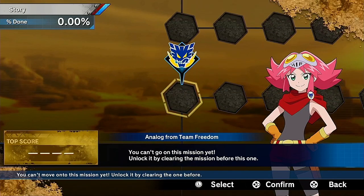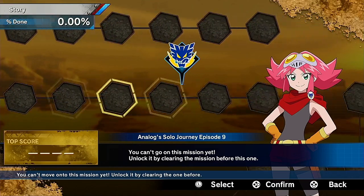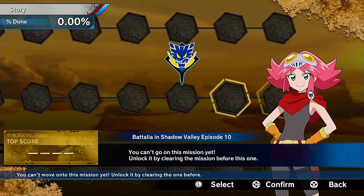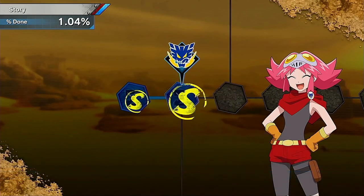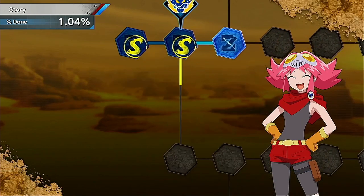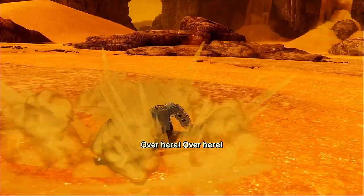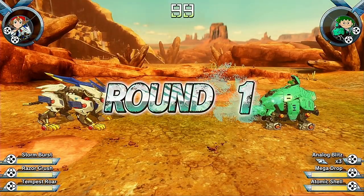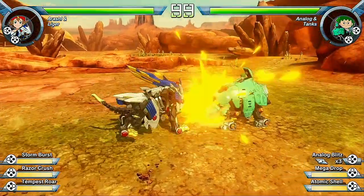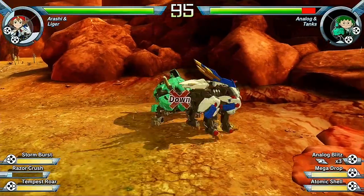Story mode is made up of well over a hundred different levels laid out in a tree-like structure with levels linked together and branching paths at specific points. To begin with, we have to complete a couple of levels playing as Arashi to unlock additional trees, which then allow us to play as other characters through their own unique storylines. Each level sees us facing off against another character in a one-on-one battle.